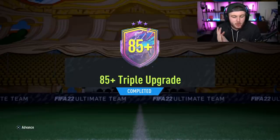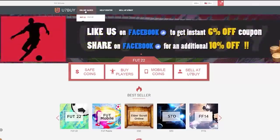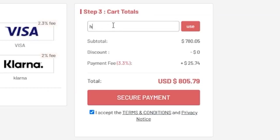EA just dropped the 85 plus triple upgrade. Let's open up a bunch of these and hopefully get some future stars. For cheap, fast and reliable FUT coins, check out u7buy.com. There is a link in the description and use the code HABER to get yourself a discount on all of your orders.